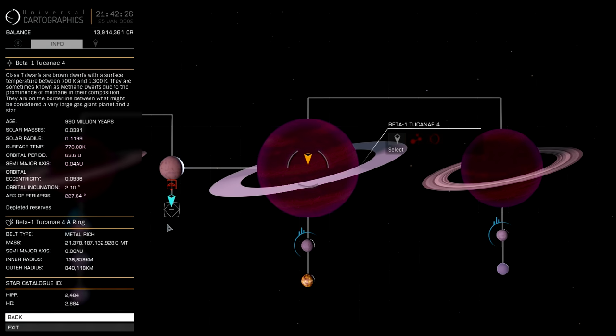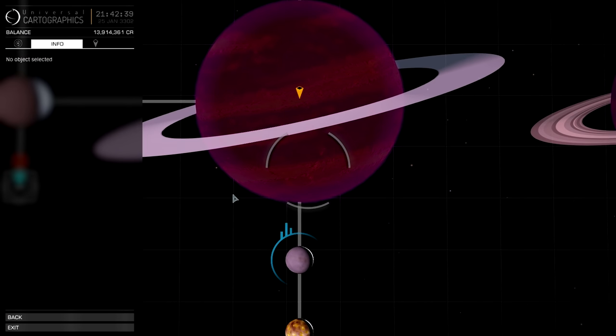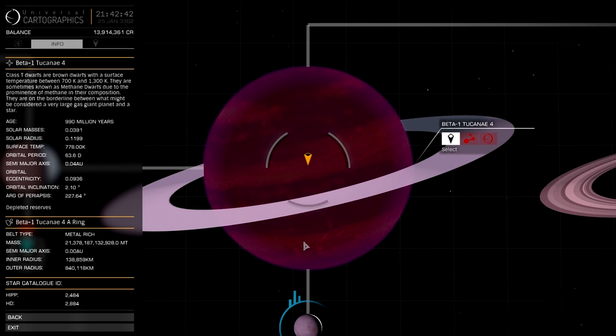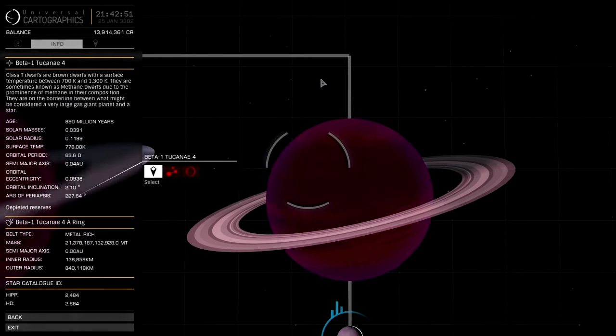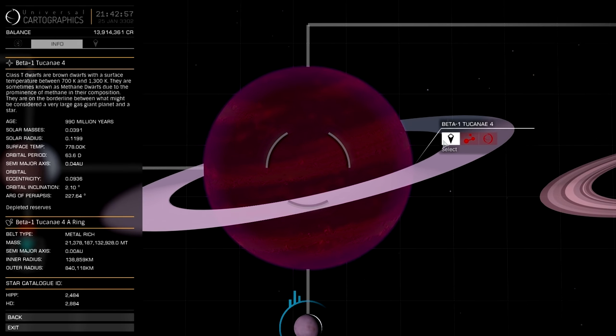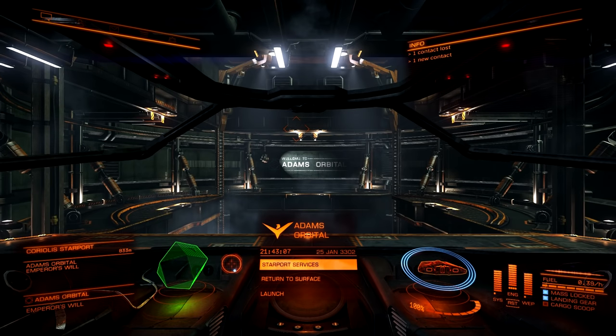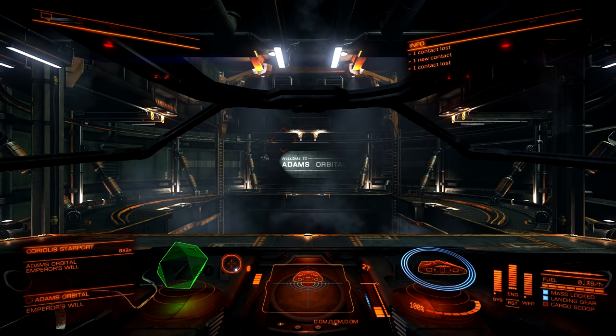How do we get there? There are a few different icons on the screen. The blue icon indicates our current location, while the orange icon indicates our current waypoint. To set your waypoint, click on a particular planetary body in the system map and click Select. We're looking for either a Rocky or metal rich ring — we have a metal rich one here, so we've set our destination. We can exit the system map and launch our ship.